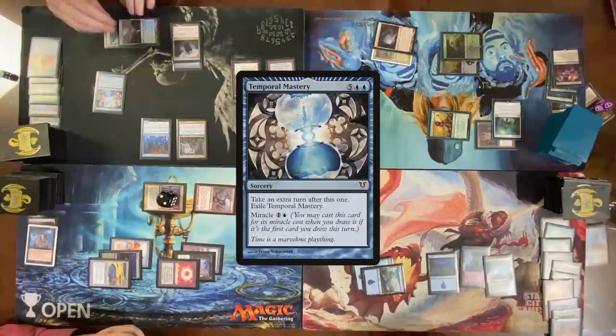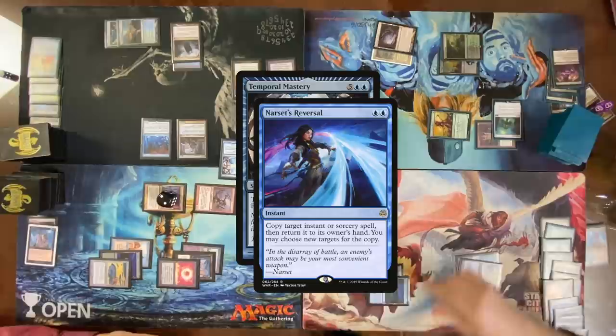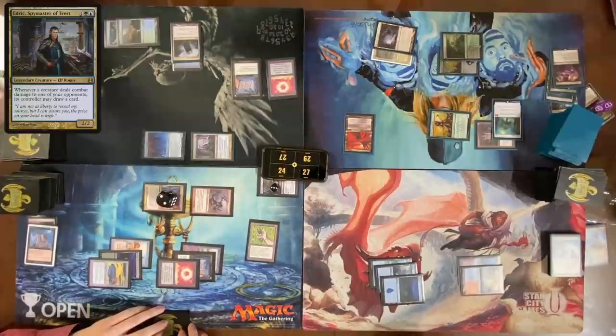In response, cast a Brainstorm — draw three, put back one and two, then shuffle up — get a Steam Vents. Cast Narset's Reversal targeting Temporal Mastery. Move to combat — attack Cam. Two triggers off Edric — draw, draw. Cast Temporal Mastery.